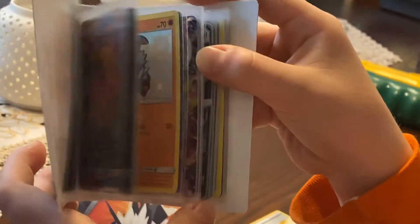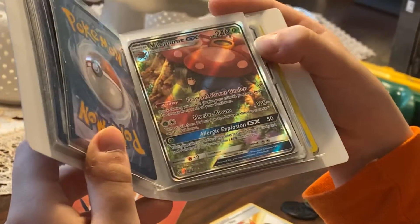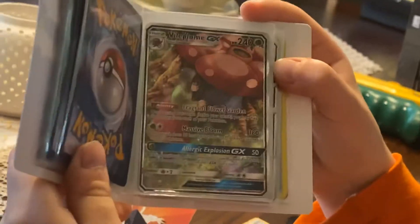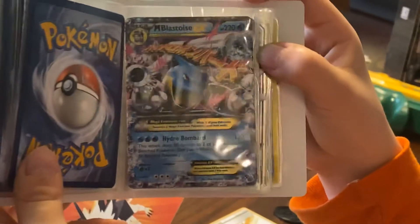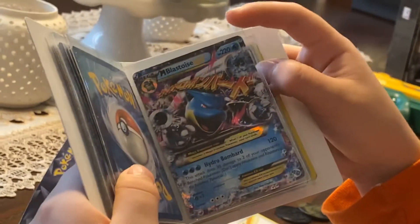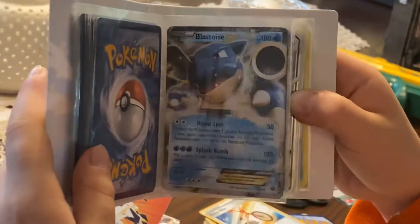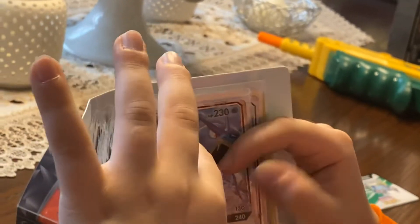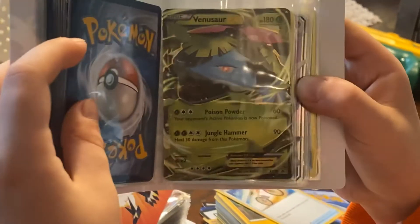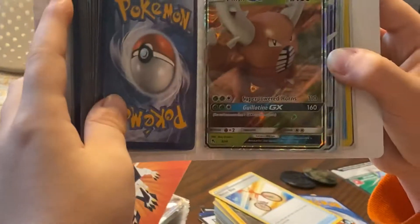Flygon GX. Gardevoir GX, Rockruff GX, Porygon-Z GX, Rockruff GX times three — that's the third. Pinsir GX, Mega Blastoise EX — yeah, it's Blastoise EX — Blast Rayquaza, yes. Gardevoir GX, Venusaur EX, Magnezone shiny card, Pinsir GX.